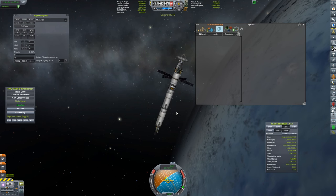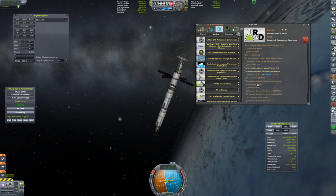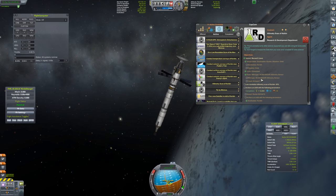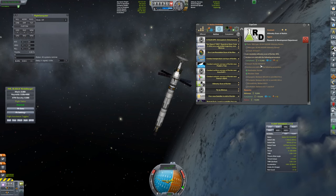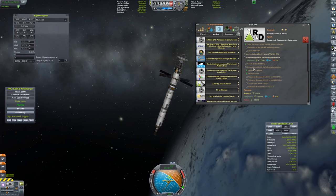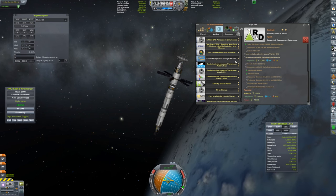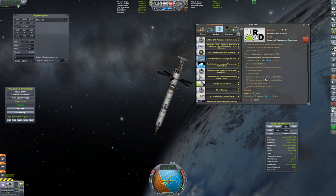Now we need a temperature scan of Kerbin. Looking at the contract requirements, it seems to be specifying sat 2 as the required vessel — I'm not sure why. Anyway, let's just try to achieve this orbit. We've got 83 degrees inclination and we need to get up to about 490-something kilometers. We'll go to the apoapsis and burn prograde to reach the target altitude.